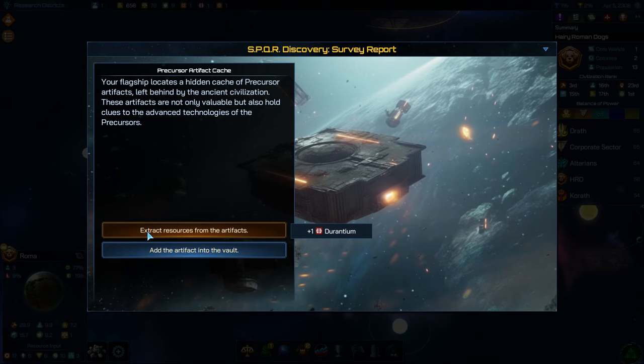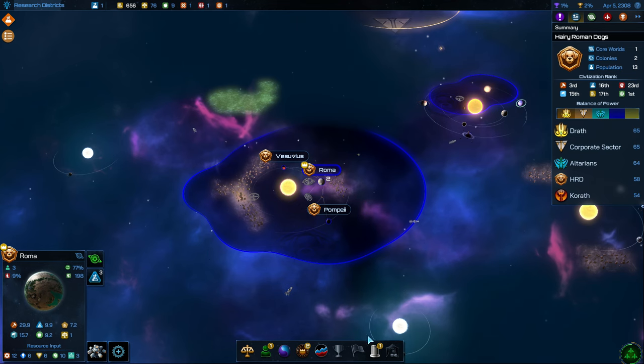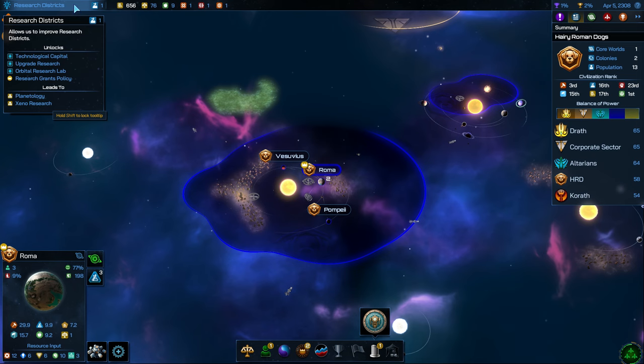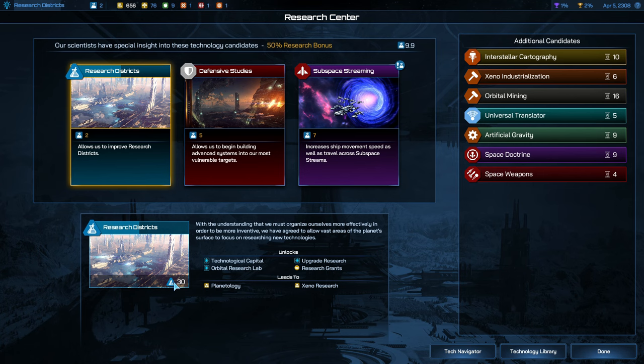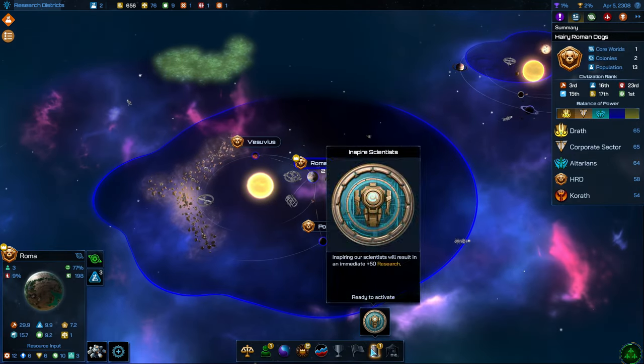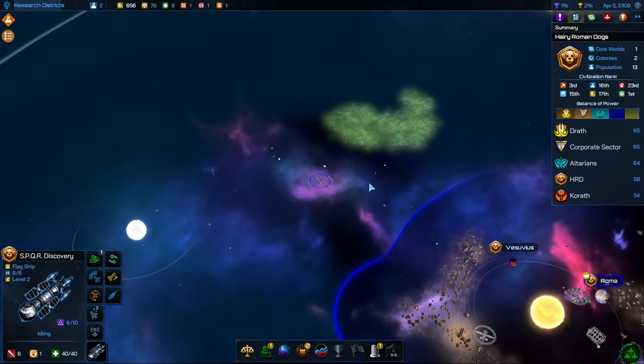We can just extract the resources and get the Durantium, or we can add the artifact into the vault, which is what we're going to do. This is our vault where we'll get different items that we can use. I think we should just go ahead and activate it, although maybe wait to get another one — we need 30 science and I think there's bleed over, so if you use it and it costs 50 it'll finish this one and let you get the next one and invest that 20. We'll just wait to the next turn to use that as soon as we get another technology available.